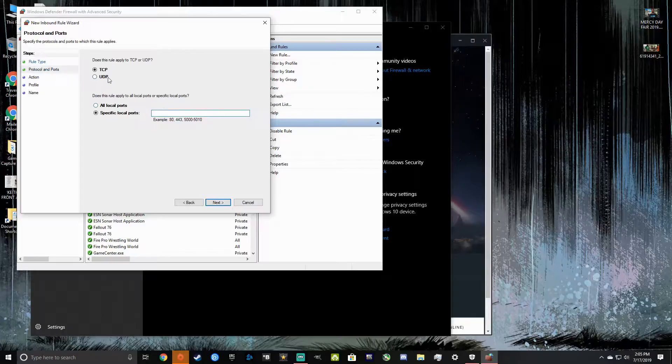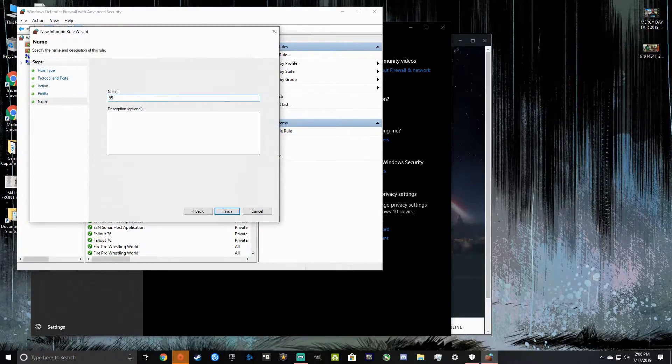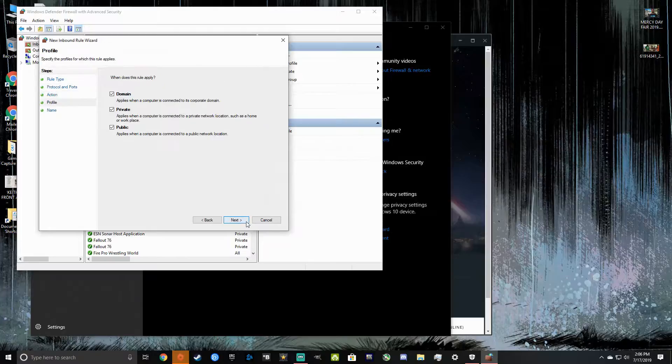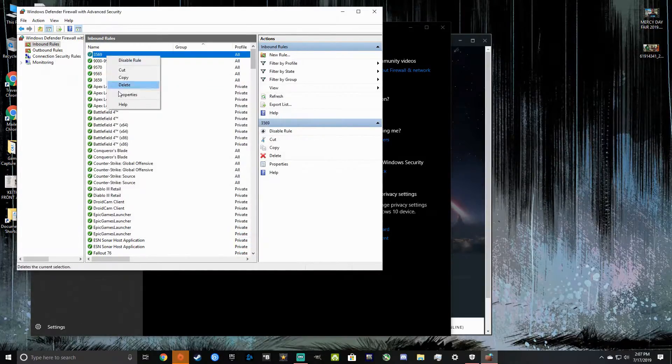And then after that, you do the same thing but then you use TCP — I'll list those ones below too. You just click UDP and type in each one, and when you're done with that, you click TCP and do the same thing for each one.